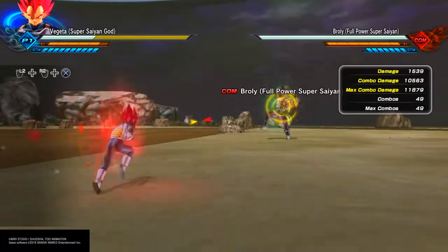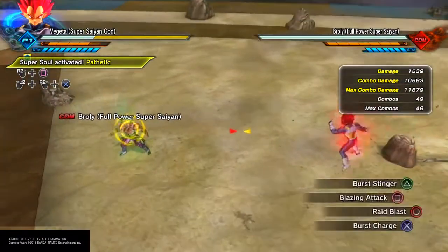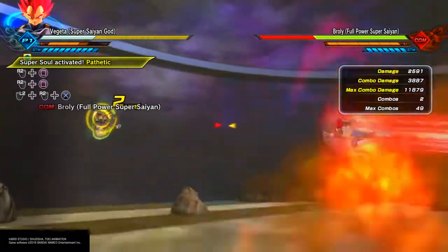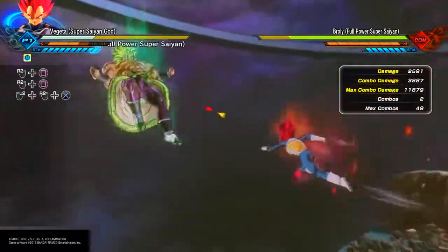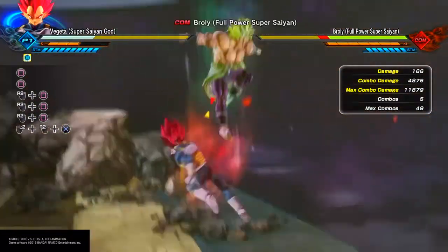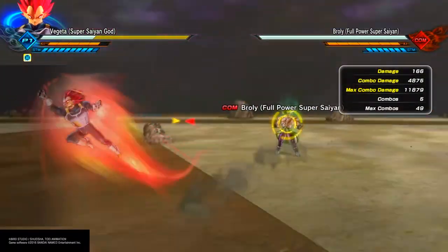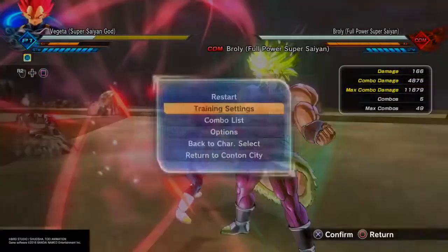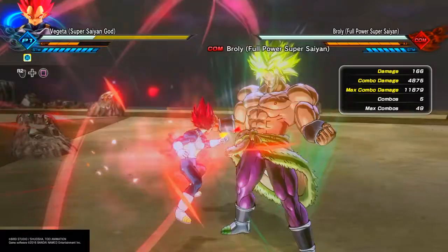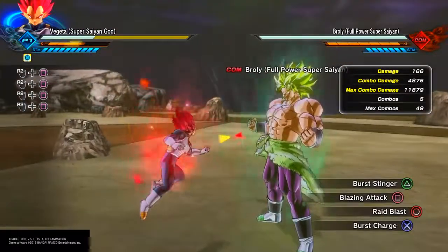Blazing Attack activates the super soul. The super soul can only be stacked up to a maximum of three times, meaning you activate Blazing Attack three times — whether it connects or not is irrelevant. As long as you activate it, you will do more damage with strike and super attacks. You also get faster ki regeneration. Keep that in mind when using it. It is not unblockable though, as you can clearly see right there.